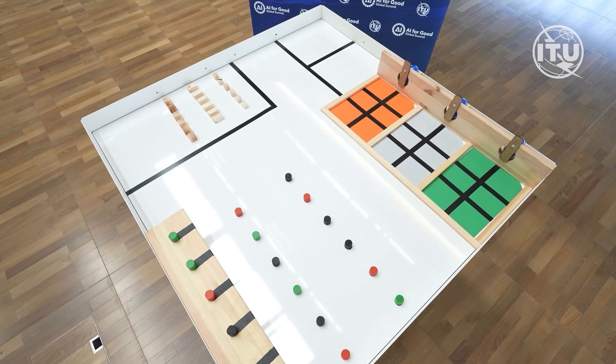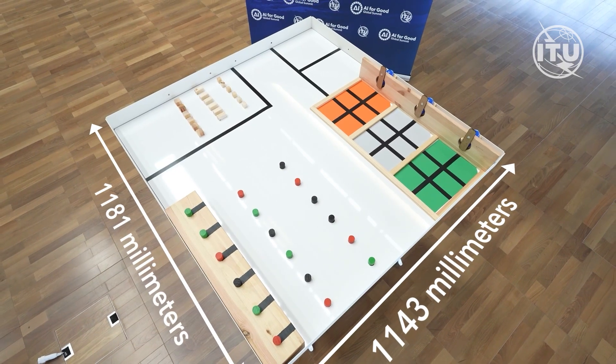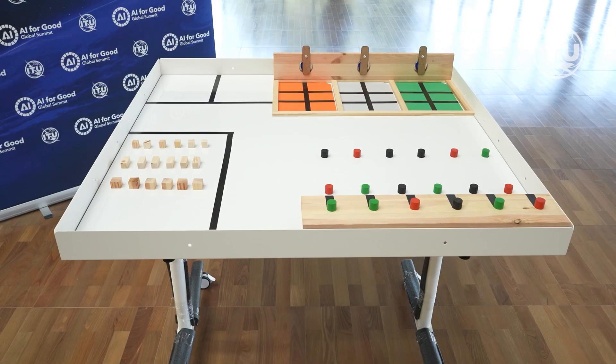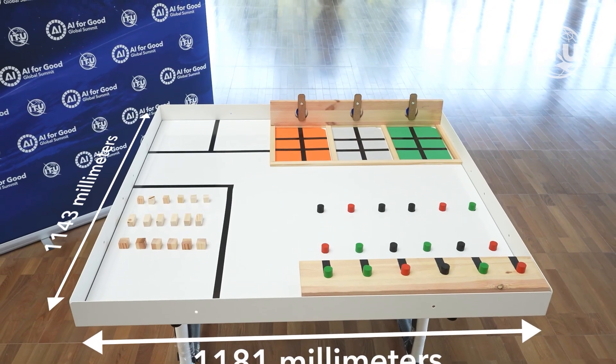The competition field for each team measures 1,181 millimeters in length and 1,143 millimeters in width. Each team plays simultaneously in their respective competition field, which together constitute the overall game board.